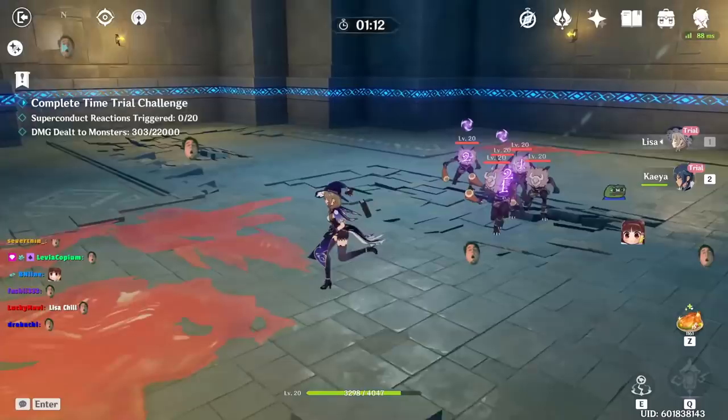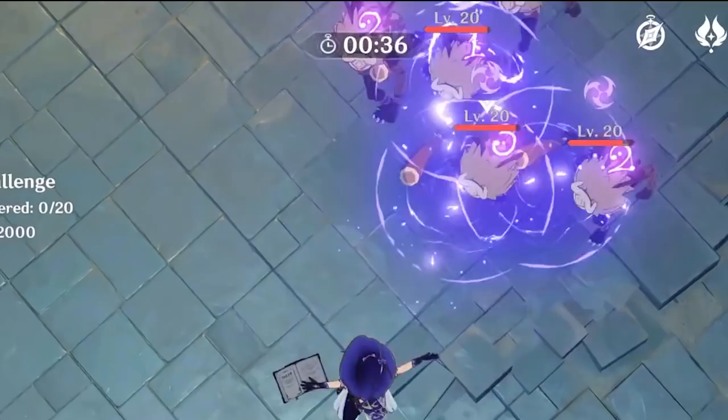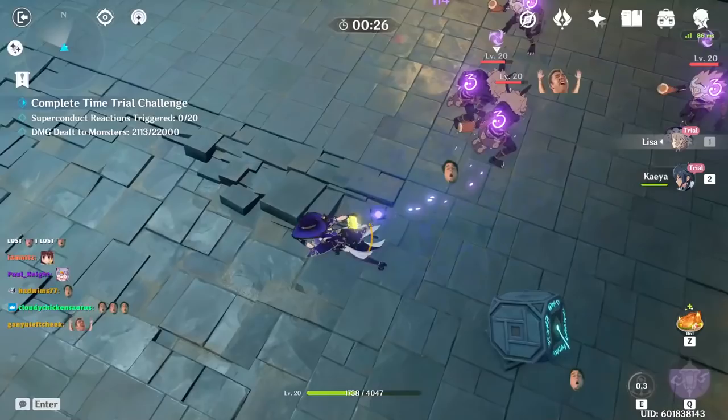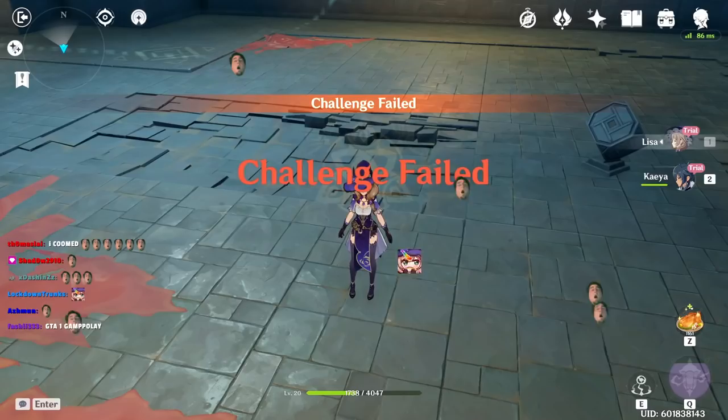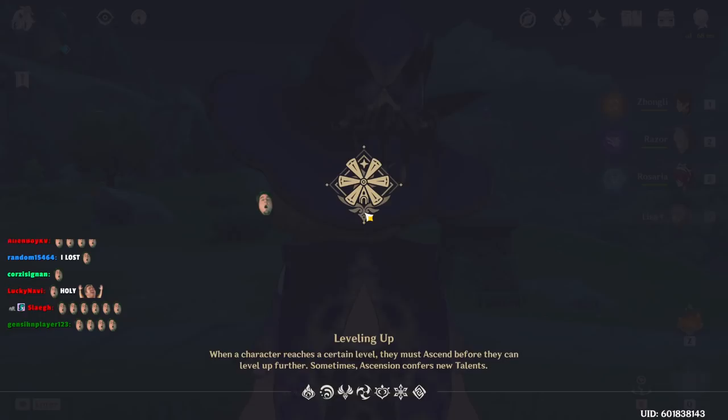Let me wait for the stacks to expire and do it on all of them again. Some of them get 3, some get 2, some get 1. That's because Lisa's tap E does have a small explosion radius — if that explosion hits another enemy, they all get extra stacks. So if you have a way to group enemies together, that's an easy way to get extra stacks. Lisa can easily get 3 or max stacks on an enemy just by tapping her E alone, but there are a couple more things you can do to gain extra stacks.